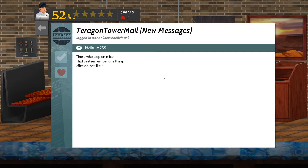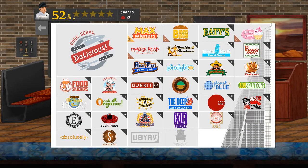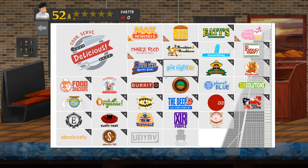The only email is a Haiku 239: 'Those who step on mice had best remember one thing — mice do not like it.' Really, you think? Well, having survived Burrito Time — and that was shift number four — shift number five next time has burritos, tamales which you prepare in advance, enchiladas which you prepare in advance, the same type of ice drink, with a couple of sides. If I can get the hang of doing tamales fast enough, it might actually be easier than the one I've just done. Anyway, that's where I'm going to end this episode. As always, I hope you enjoyed, and hopefully I will see you down the road for more Chef for Hire events in Cook Serve Delicious 2. Cheerio.